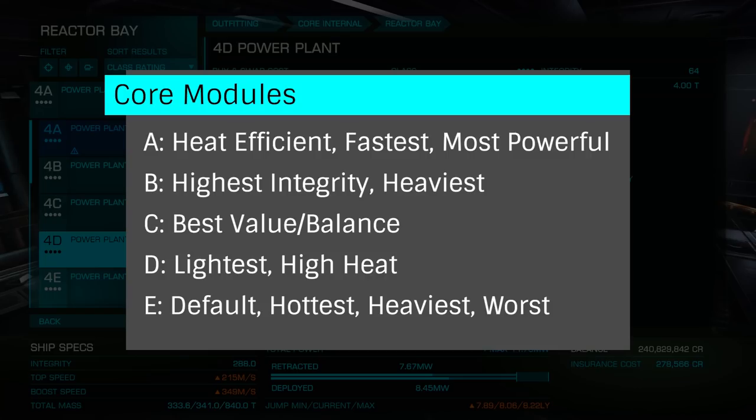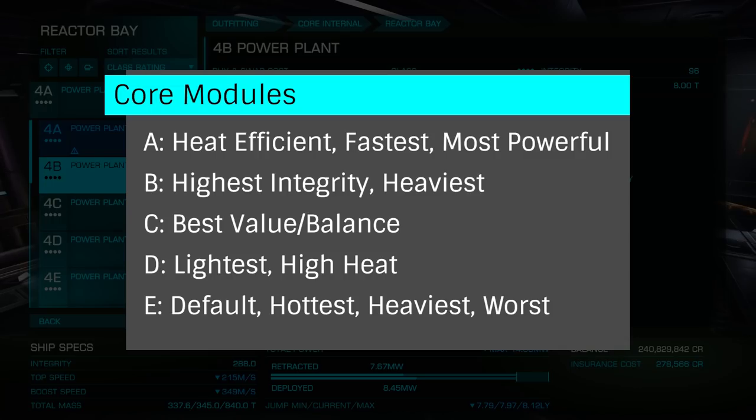D-rated are the lightest but generate more heat than other classes. C-rated are the best value with a decent balance of features for the money. B-rated have the highest integrity at the cost of the highest mass. A-rated are generally the best, being the most heat efficient, fastest, with the longest range but at the highest cost.